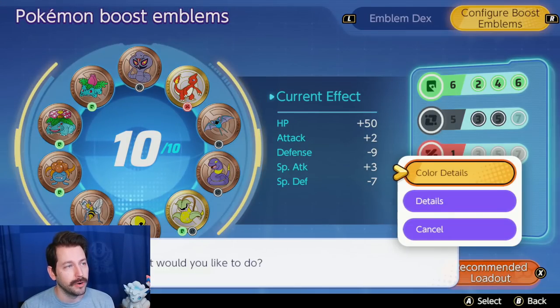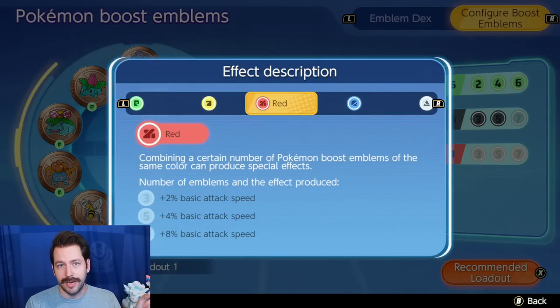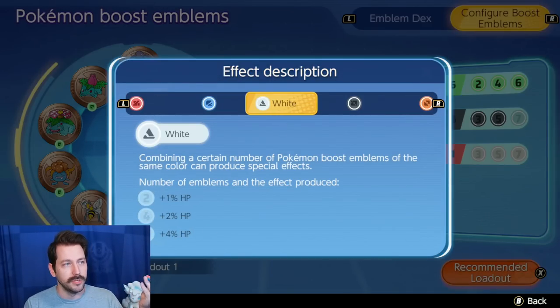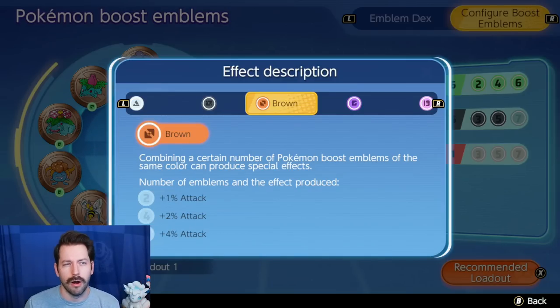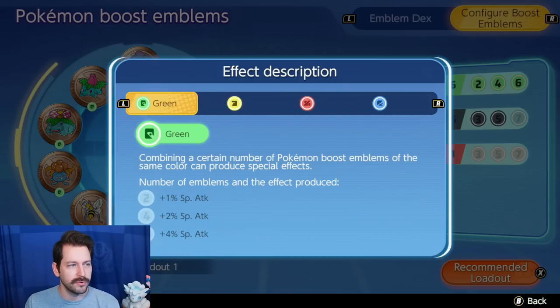Each color has a different effect when you pair up enough of these bonuses. I think there are a couple that are better than the others, but again it's still all pretty new. This build uses Special Attack, so I have six for my Special Attackers. That gives me plus 4% Special Attack, which could be pretty good. The item Wise Glasses gives you plus 7%, so this is like kind of half a Wise Glasses that you don't need to equip as a held item. That's pretty nice.